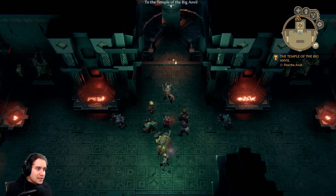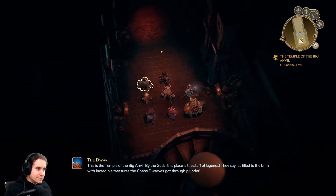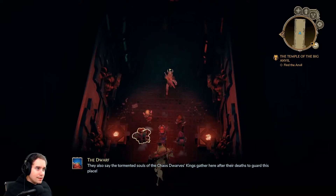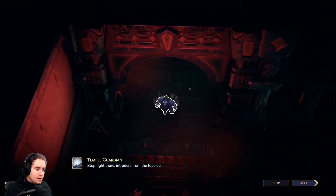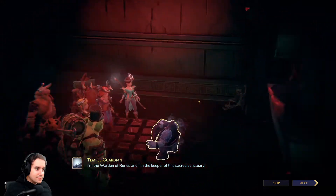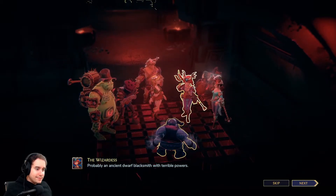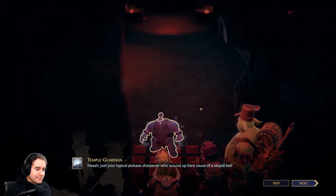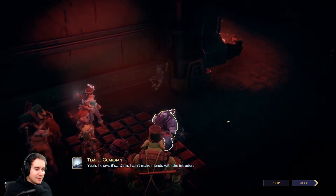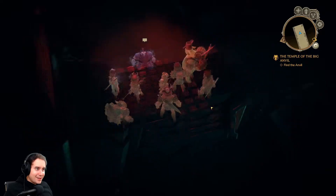Opening the door and continuing with the main story. This is the temple of the big anvil — by the gods, this place is the stuff of legends. They say it's filled to the brim with incredible treasures the chaos dwarves got through plunders, and that the tormented souls of the chaos dwarf kings gather here after their deaths to guard this place. A warden of runes appears: 'I'm the warden of runes and the keeper of the sacred sanctuary.' It's probably an ancient dwarf blacksmith with terrible powers. He warns us not to tread further or we'll meet dire consequences.